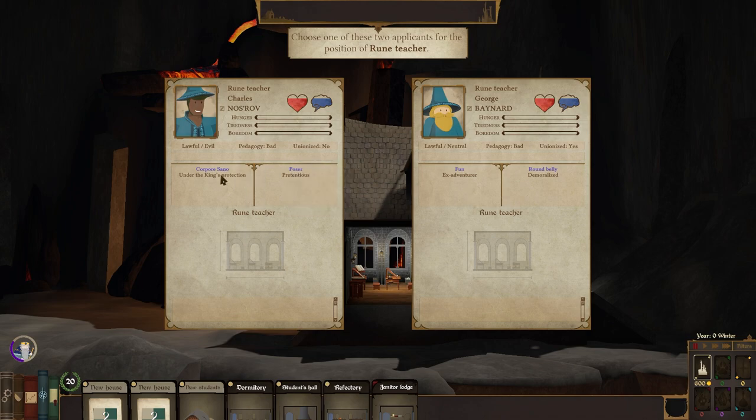I was going to go with you, but Pretentious and Poser together is awful. Actually awful. Teacher gets hungry faster, slowly loses sanity over time, but students in their teacher's class get bored half as fast. And while teaching, this teacher may increase your reputation with the Adventurer's Guild. I guess we're going with this one.